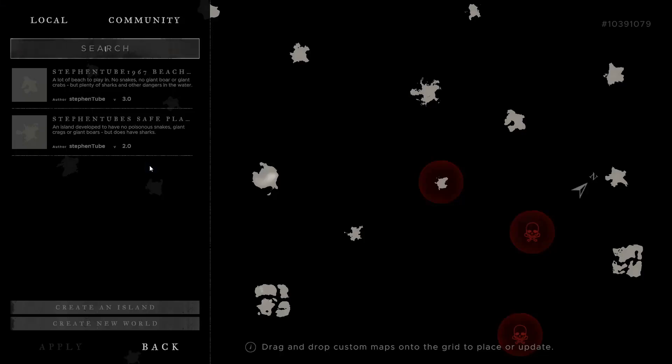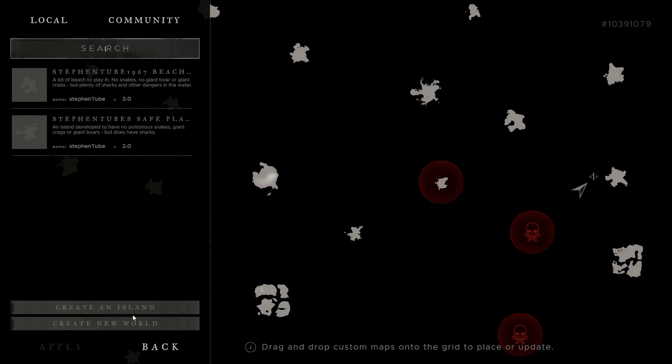You're going to go into Cartographer and click on 'Create an Island.' As you can see, I already have a couple islands that I created, but we're going to click on 'Create an Island' and wait for it to load up the screen.